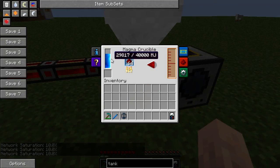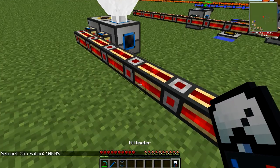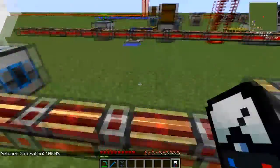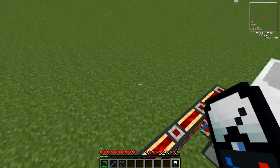One machine is full, just waiting on the magma crucible catching up now. When we click on this again, you'll see that the saturation is 100%. That's because there is a lot of power being fed through it but it's not being used, so it's basically backlogged all the way along the conduit.